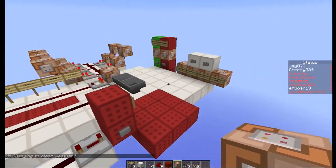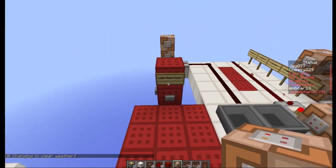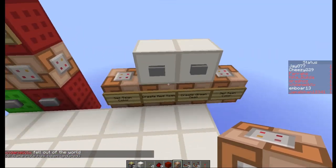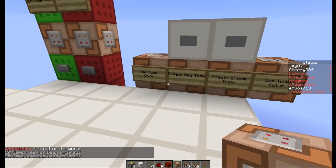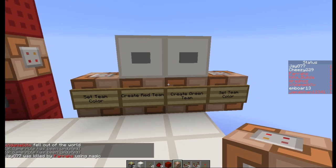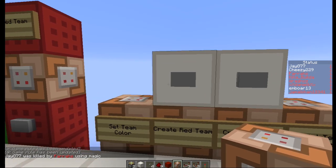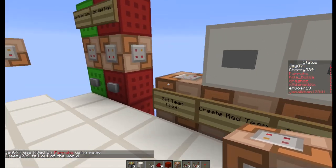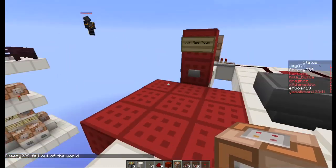I hope you guys got the concept I was trying to show you here. This world will be up for download as always. I've also put in the commands to create the teams and set the colors, so if it's not running for you just hit these buttons and it will create and set the colors for you — you don't have to do anything at all.